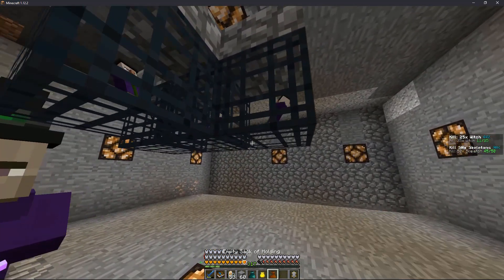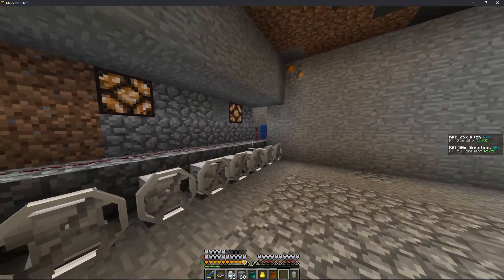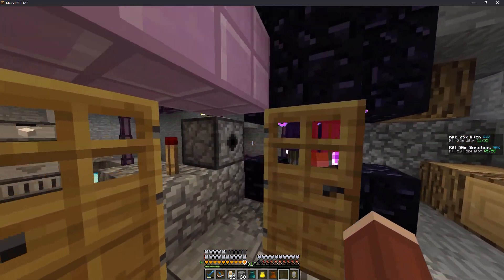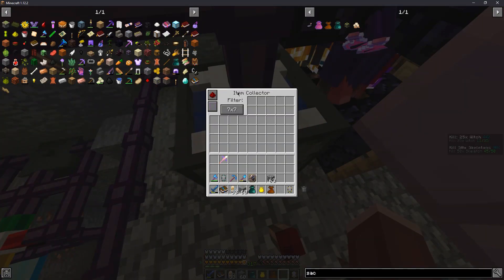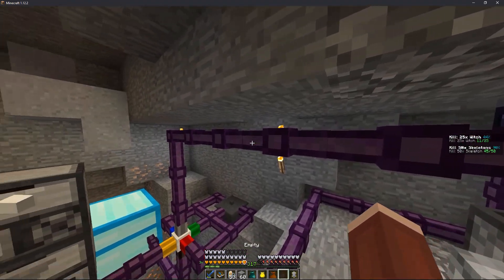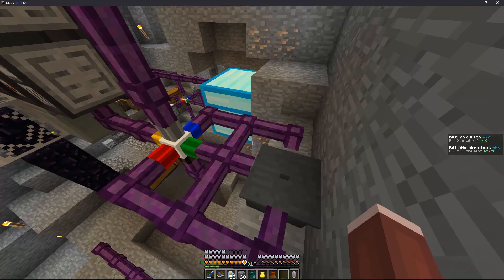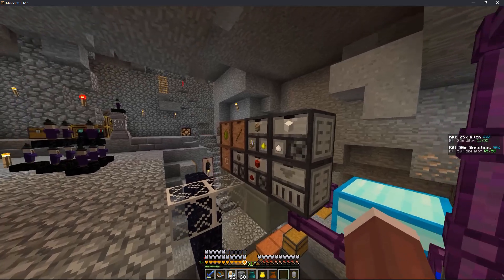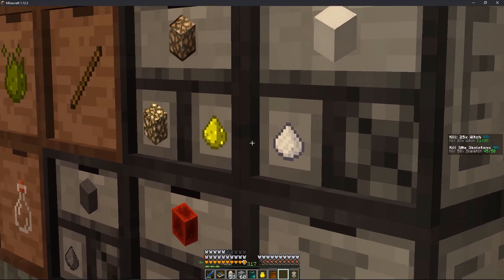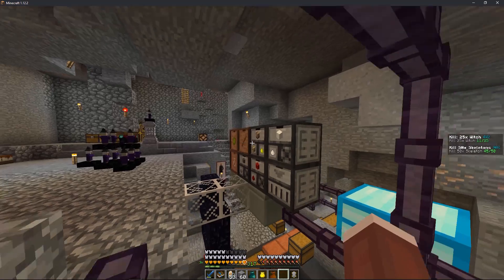We just pick up spawners and place them down. For item collection, in the cyclic mod there's an item collector and an item extractor, then a bunch of item pipes into a sorter which sorts items into either the trash void or compacting drawers and interfaces for sugar, glowstone, redstone, gunpowder, bottles, infinium dust, and sticks.